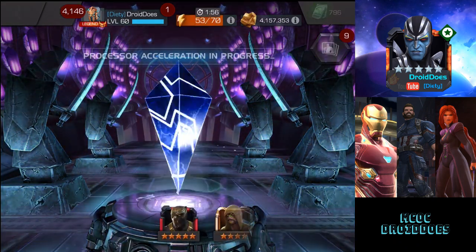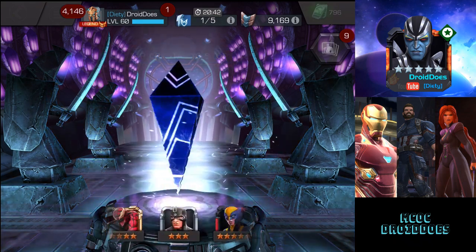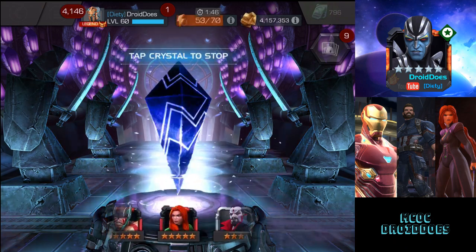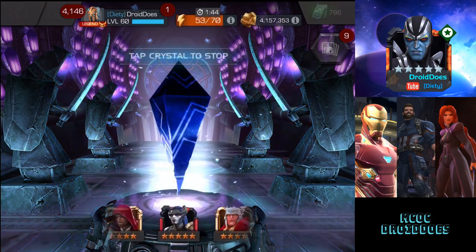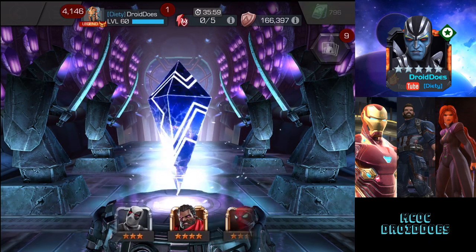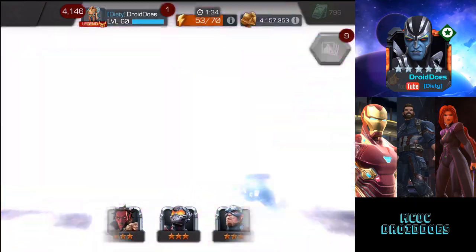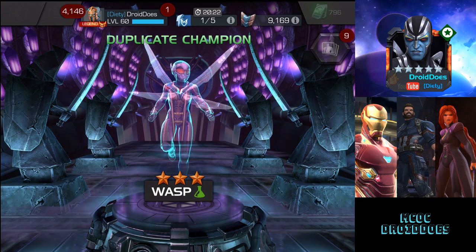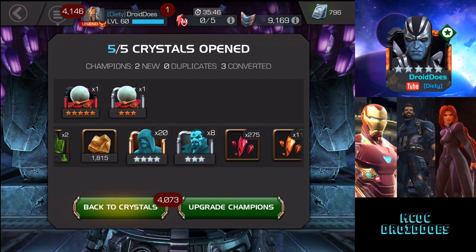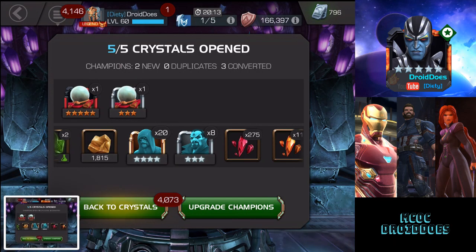Any Stealthy now would be great even as a three-star, since he didn't pop up in any of the crystals I bought for him. Let's tap crystal number five and finish out the bundle strong. It's going to be a three-star Wasp — that's fine. Got Mysterio as a three-star, got him as a five-star, and got a four-star Karnak. For $30, that is certainly not bad at all.